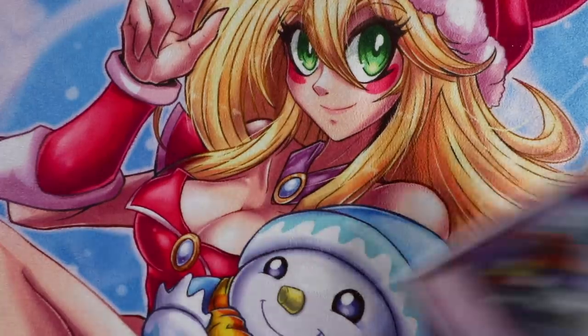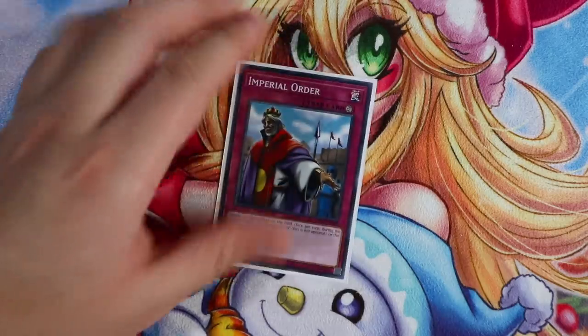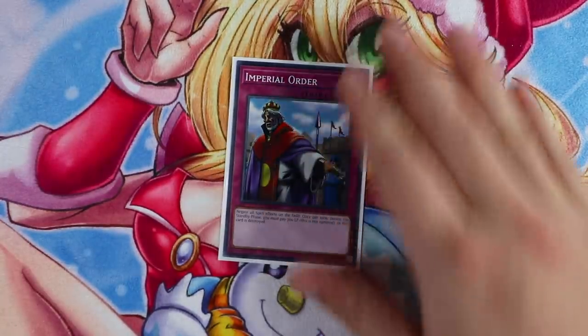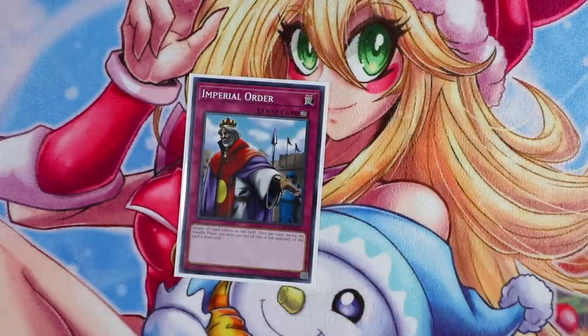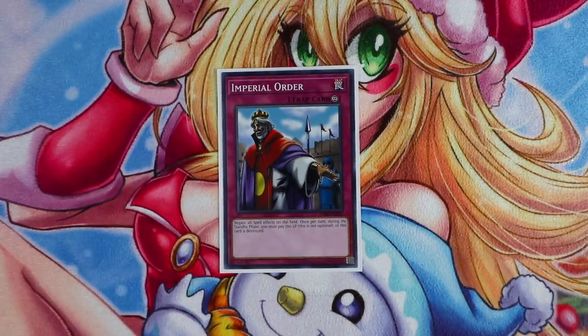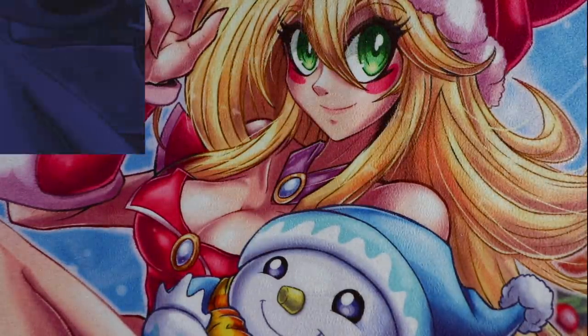For trap cards, if you're going first, play one Imperial Order. You can easily search Imperial Order with Curious. The idea is you send Imperial Order to the graveyard off Curious, then reset it back with Griffin, and flip it against Sky Striker — and you automatically just win the duel. Having that built-in win condition against Sky Striker is absolutely insane.